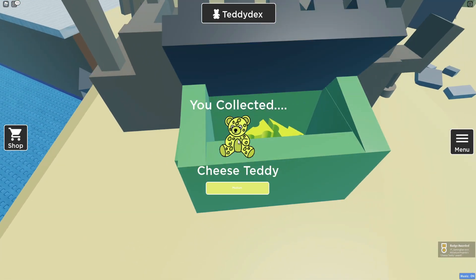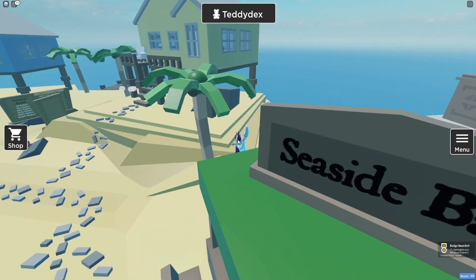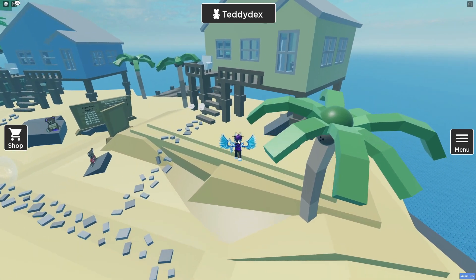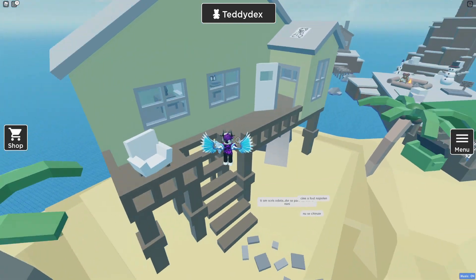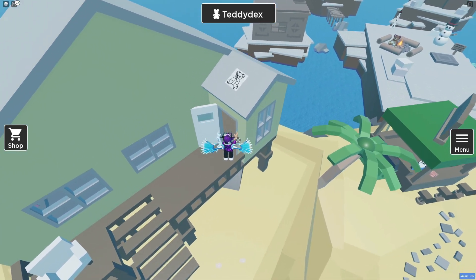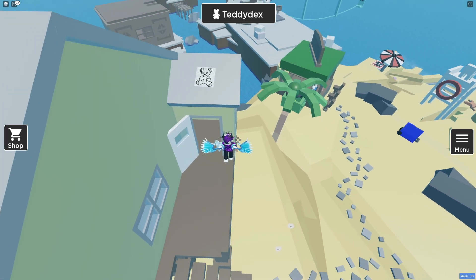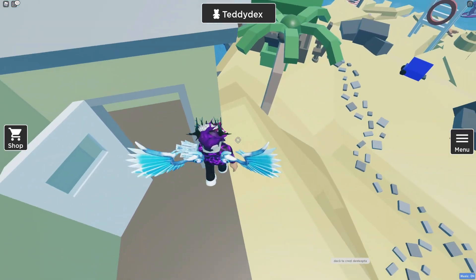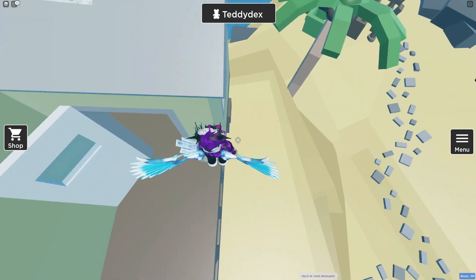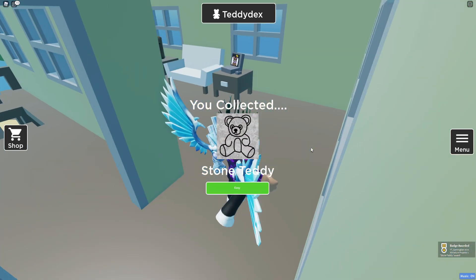The cheese teddy is just over there. After that, follow me to this house and jump onto the door — actually just jump up here. There we go: we got the stone teddy. After that, follow me to get the hee-haw teddy — let's claim that one, it looks pretty funny.